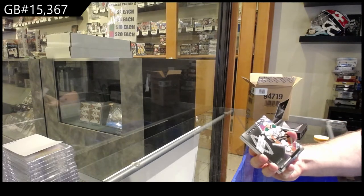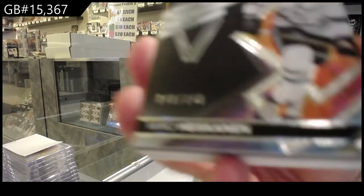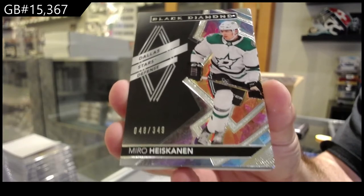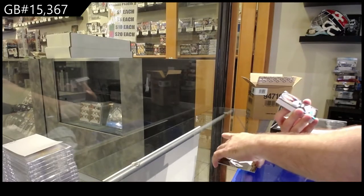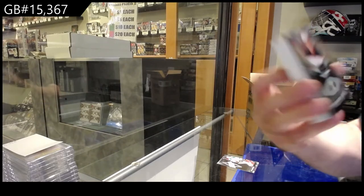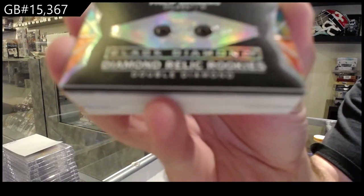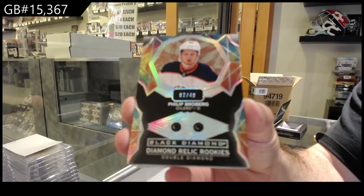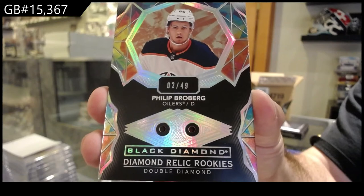We've got number 349 Miro Heiskanen, Dallas Stars. And we've got number 249 — a double diamond for the Oilers — Broberg 49, Broberg. Pretty damn sweet.